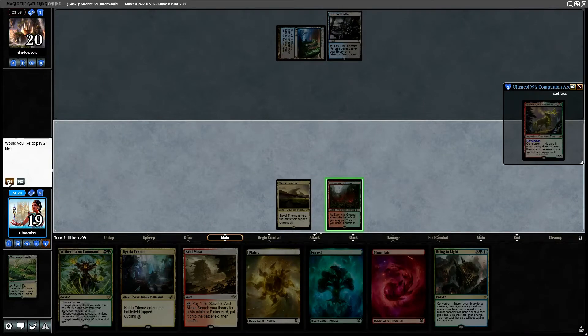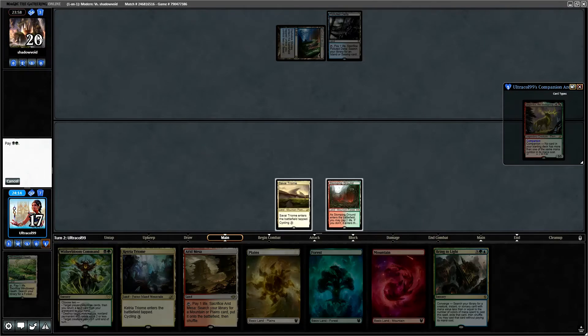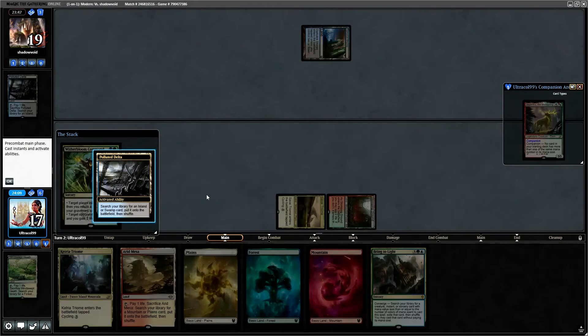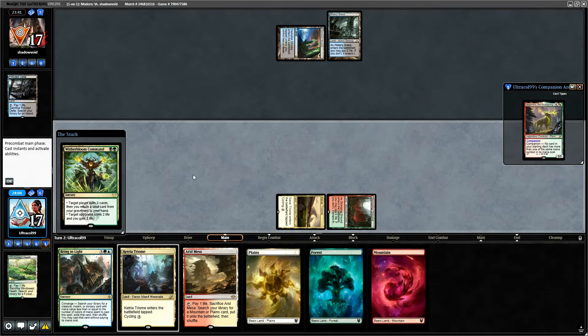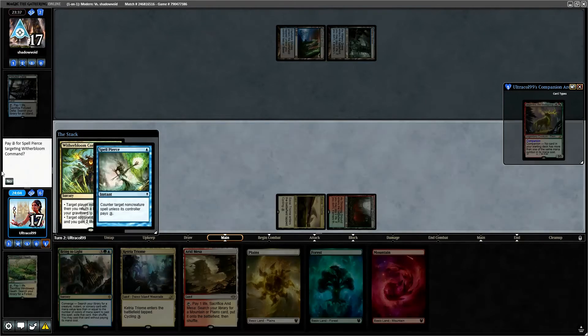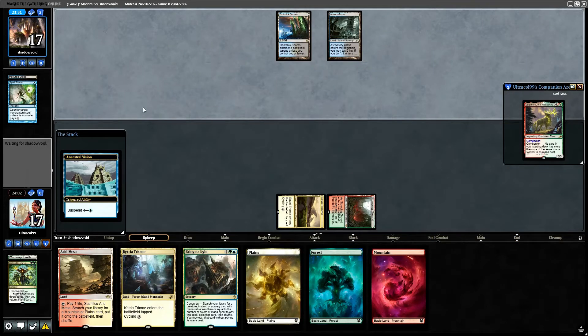We'll pay two life, then we'll Witherbloom Command you — you will lose Black and Green. The irony of this is if he thinks we need the fetch land desperately, we don't. We literally just want to mill his deck a little bit and see what he's doing. He did mull down to three. It'd be hilarious if he counters this, then Thoughtseizes us and sees that our entire hand is basically just lands. I don't care about getting that back.